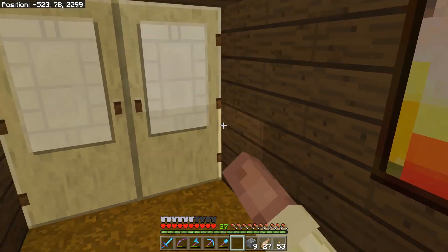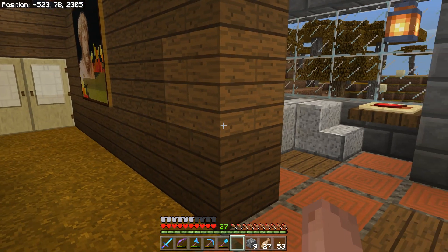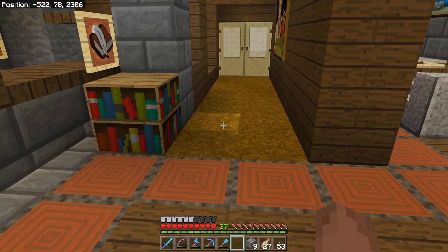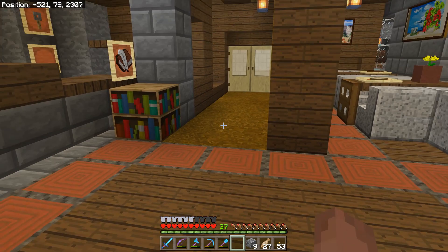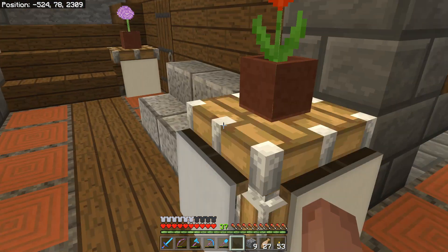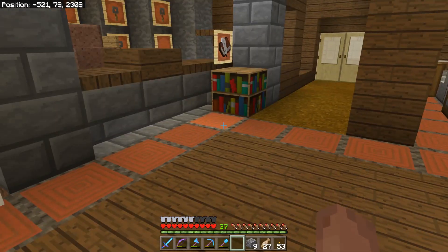In my texture pack the grass in this particular biome is a nice color that kind of goes with the walls, but I think in a normal Faithful texture pack it's bright green. So before I upload — before I leave — I'm going to change this to gray carpet, just in case the color doesn't come through for you guys. I'll do carpet because the wood would just blend too much with these walls.